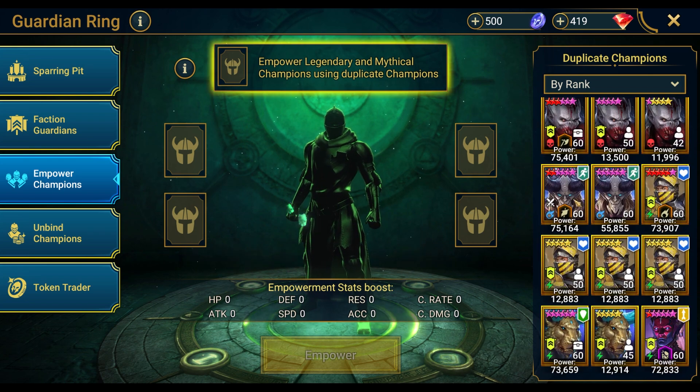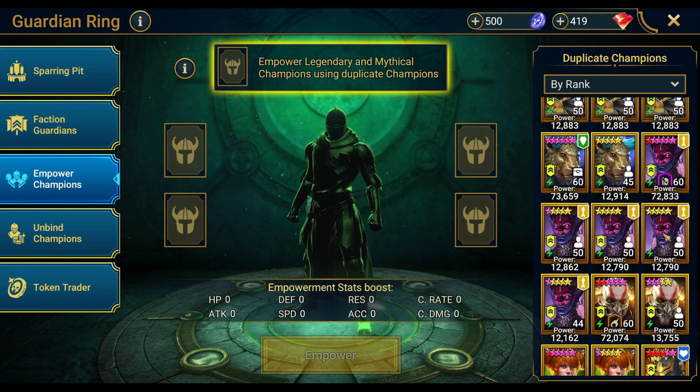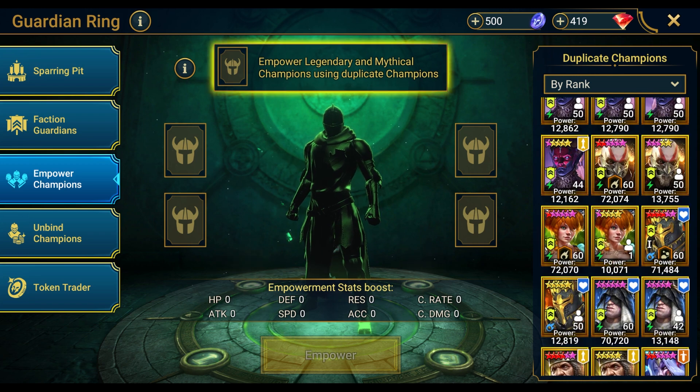We've got two Kymars. I love the Ghostborn — eventually we need to pull him out of the faction guardians and give him the plus four like he deserves, because he's that good. But right now we don't have the ascensions in him — we've got him level 50 but not fully ascended. We only have a plus one option so we'll wait for the plus four. We'll do Kymar later.